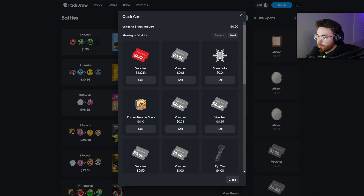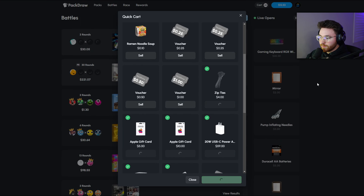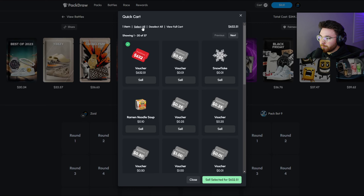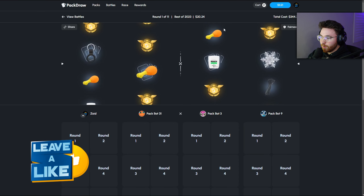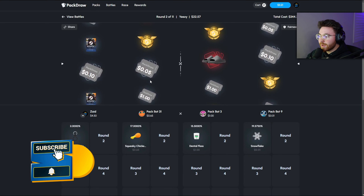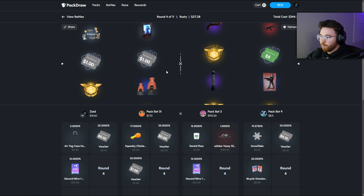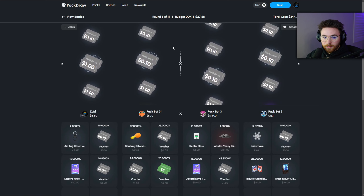I don't want to lose too much — the video is a bit short so we'll sell back a little. We'll sell back $335 and craft up a battle. Putting Zoid right in the middle, 2v2, $344, 11 packs. We're at 3.8k. Starting off with Best of 2023 — please go up. It does not go up. They're taking a lead on us. I threw in some high-risk ones to see if we can get one final good ticket. Cataclysm — nothing. Budget DDK — nothing.